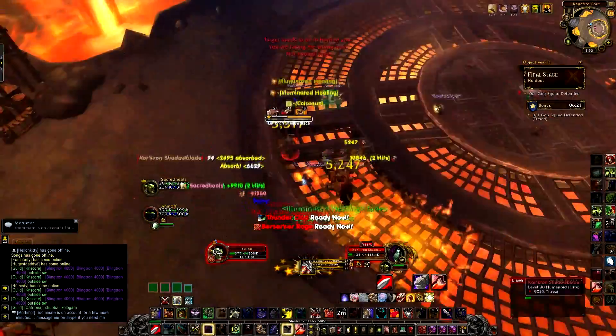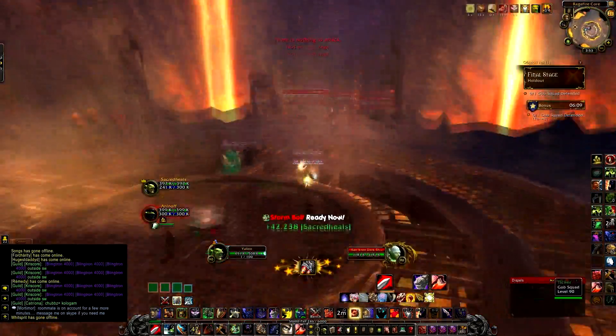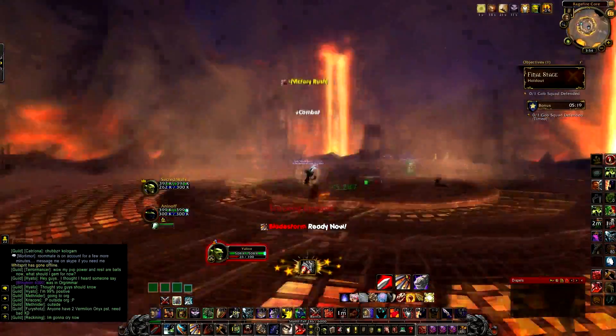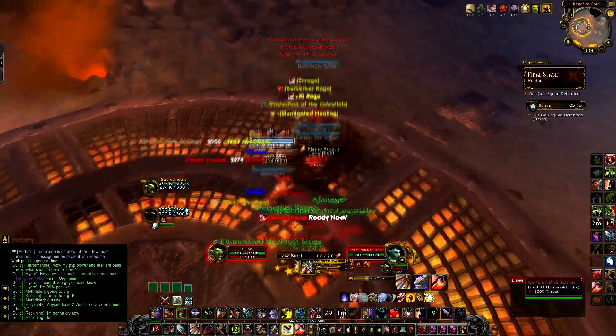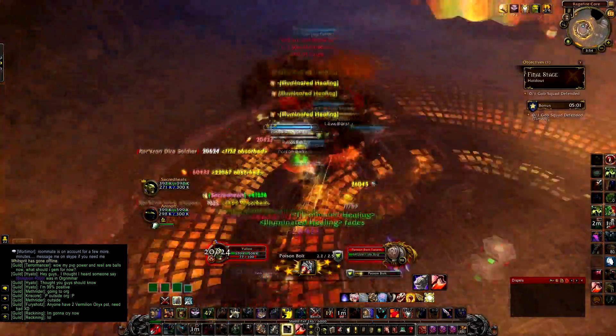A bunch of mobs will spawn — there are 4 per pack. They are not very hard to kill, just simply kill them and move on to the next pack. The 3rd pack you fight is going to have a Corcoran Dire Soldier, who has a considerable amount of health and will take a little bit of extra time to burn down.